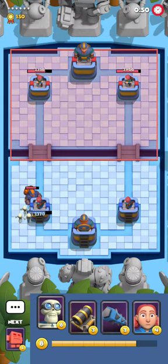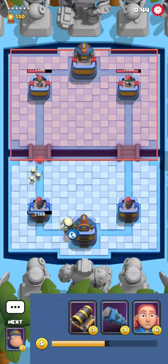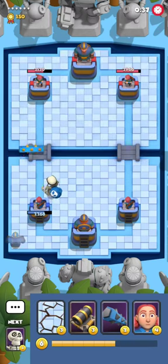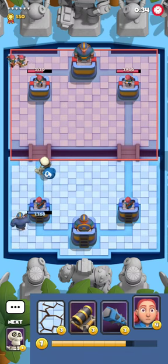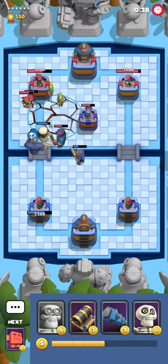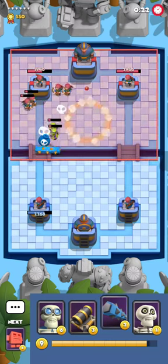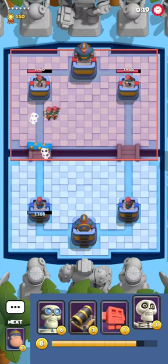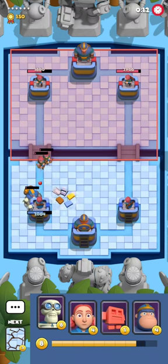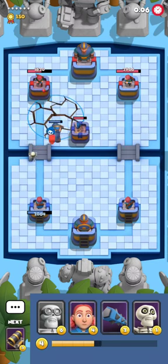I'm gonna play skeletons against that. He plays poison — that was very smart out of him. Now I'm going for fire tiny hoping he plays something big. He actually misses rolling steel, which is obviously very bad because you don't want to waste two mana and take damage. I'm trying to snipe his bomb tower but he responds very quickly. My super ape won't break through unfortunately, but we're just getting spell damage every time, which is fine.